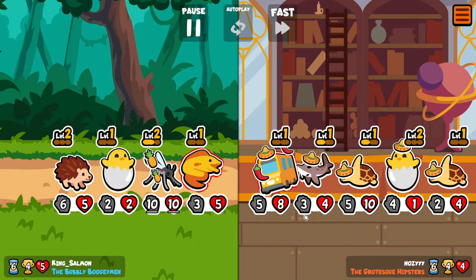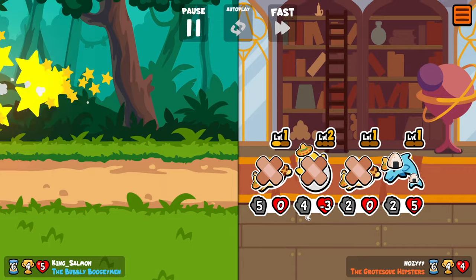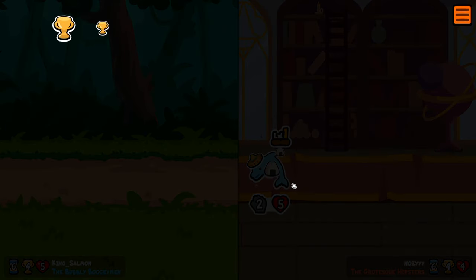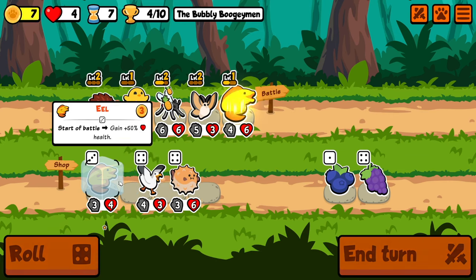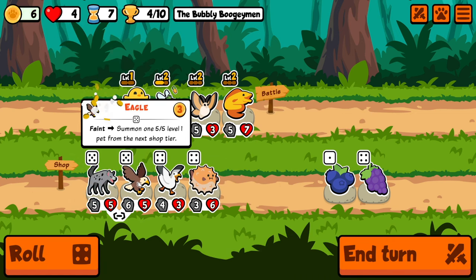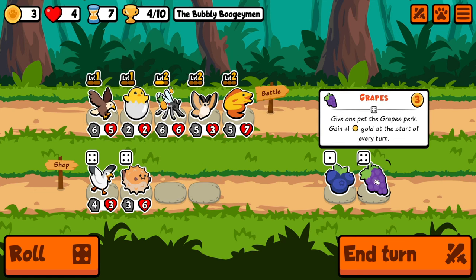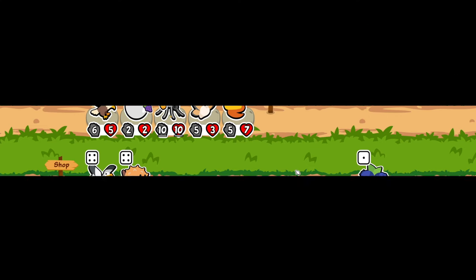That's not good. How much help did that dolphin get? Level up here. Eagle is just better. I think we just go grapes to get some more money, and we'll try to roll into a manatee.